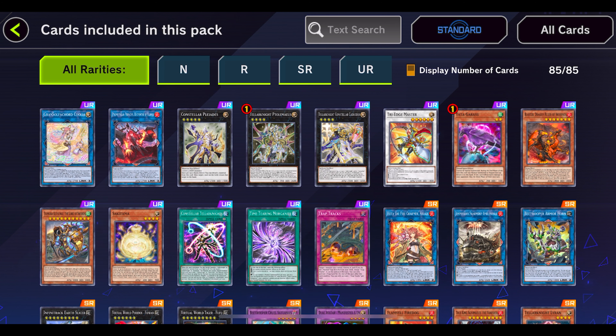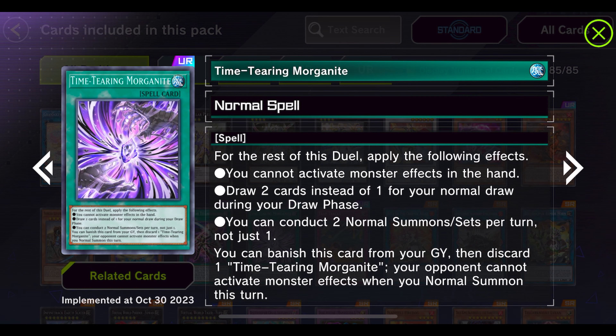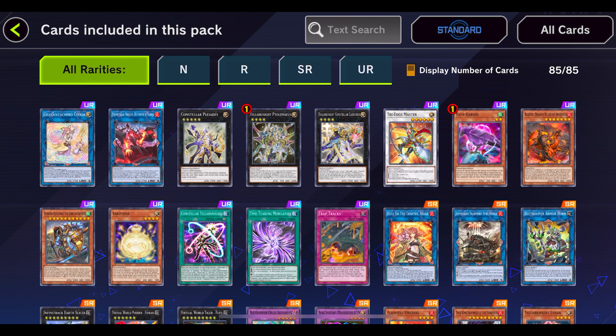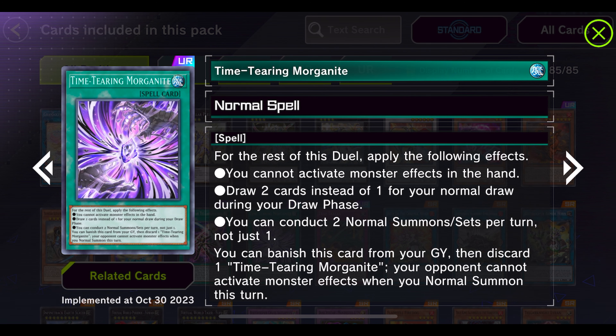Then we have another spirit monster, Sakitama. We have the Constellar Tellarknights, which is fine. We have this card — Time Tearing Morganite. Other people have talked about this card, but let's take a look. You cannot activate monster effects in the hand, draw two cards instead of one for your normal draw phase, and you can conduct two normal summons. So you can combine this card with Tsumuha Kutsunagi and actually pull that off.